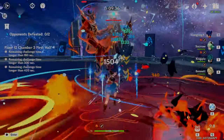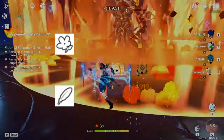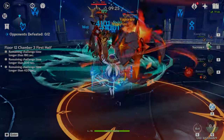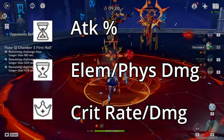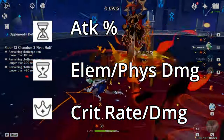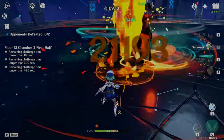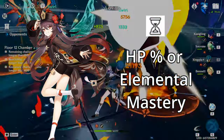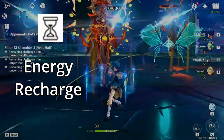The main stats you are looking for on artifacts vary depending on the character you are building. For the Flower and Feather, their main stats are fixed at flat HP and flat attack respectively, so those can be ignored. Typically, a main DPS will have ATK% on their hourglass, the corresponding elemental or physical bonus damage on their goblet, and crit rate or crit damage on the circlet to maximize their damage. However, this formula isn't followed for all main DPS characters — such as Hu Tao, who typically runs an HP% or elemental mastery hourglass. You might also see an Energy Recharge hourglass, like in the case of Beidou and Raiden.